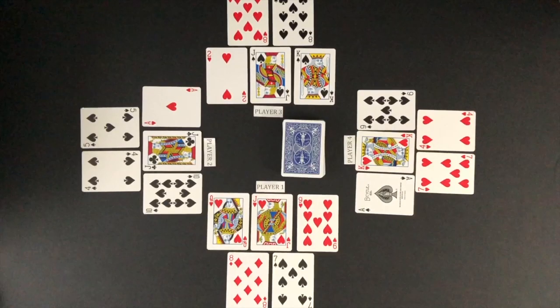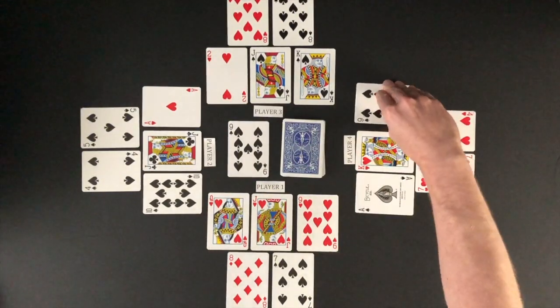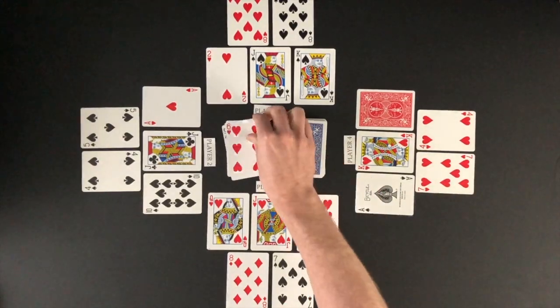All players have laid out their five cards. The game begins by flipping up the top card of the deck left in the middle. If a player has a matching card in suit and rank, it is flipped down. Player four has the matching nine of spades and flips it down. The next top card is flipped up from the deck. No player can match this card and the next card is flipped from the deck.